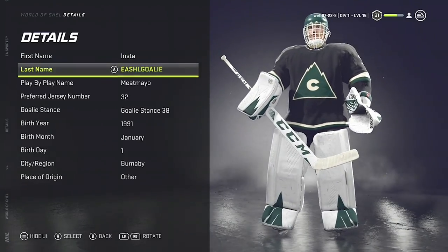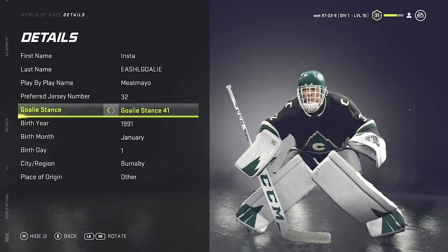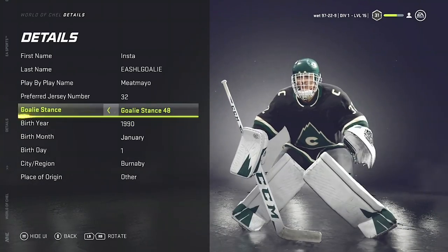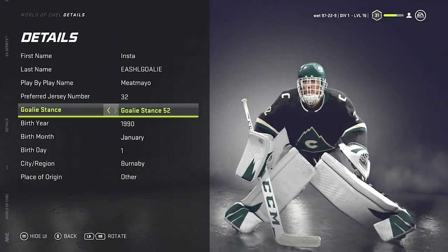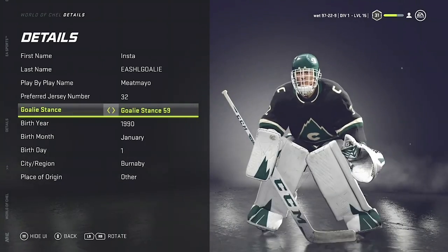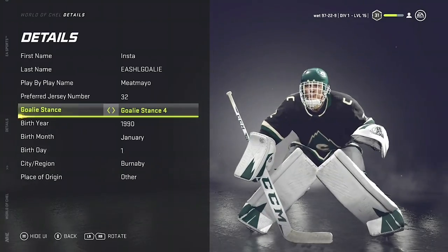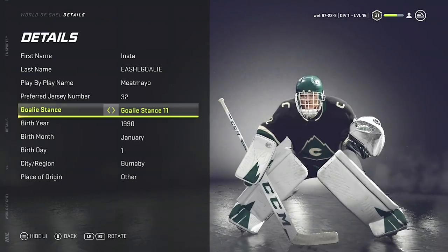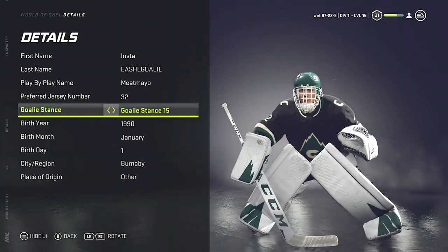What's the best stance in NHL 21? What's the best stance for hybrid, butterfly, or stand-up? What stance do you use? What stance gives you the best save animations? This is one of the most popular questions I get asked all the time, and the answer I give people has been the same for a very long time — and it comes directly from the devs.